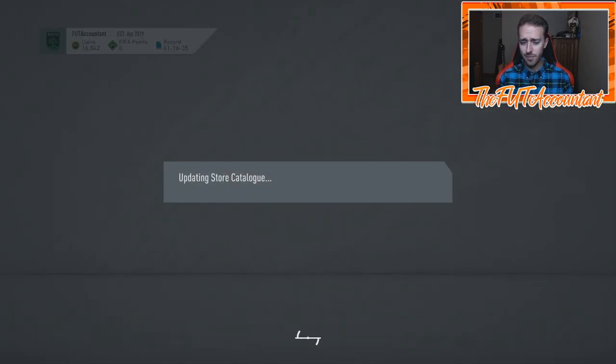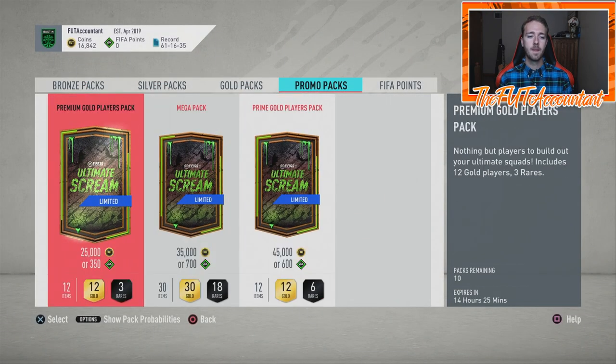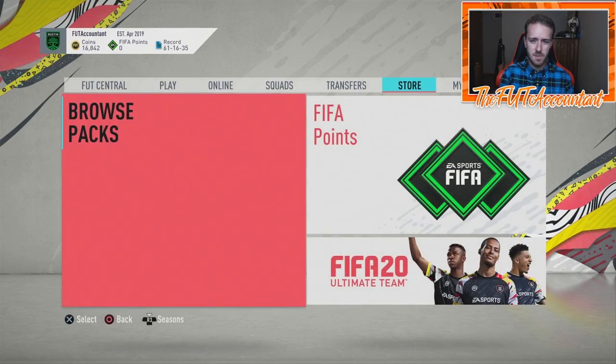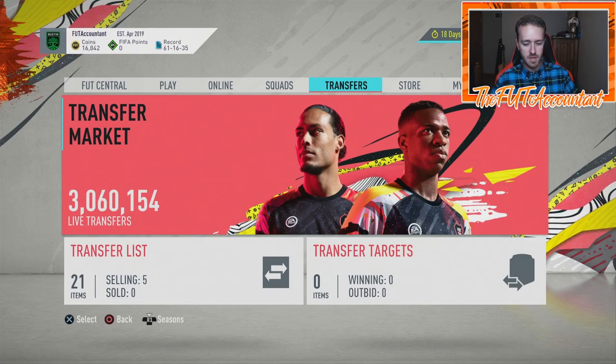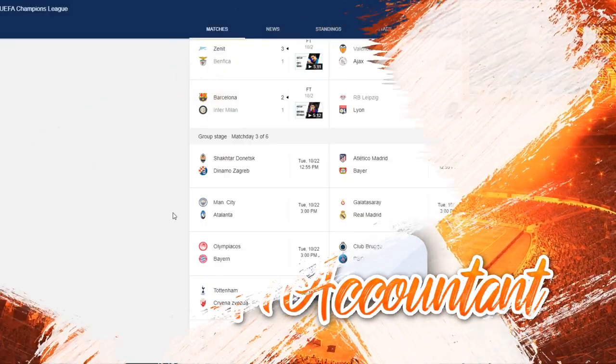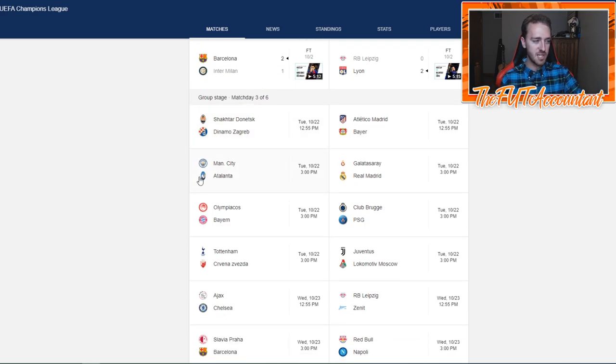We'll probably have promo packs in the store every day — they've been doing that every day so far. Maybe a small objective or something related to Scream. But the bigger talk this week has to be about UCL. A lot of people are overlooking the Champions League happening this week in FIFA. Tuesday and Wednesday there are Champions League games back on — matchday three of six. That means a UEFA Marquee Matchups SBC is probably going to be coming out.